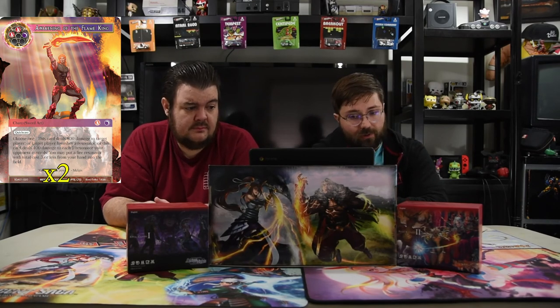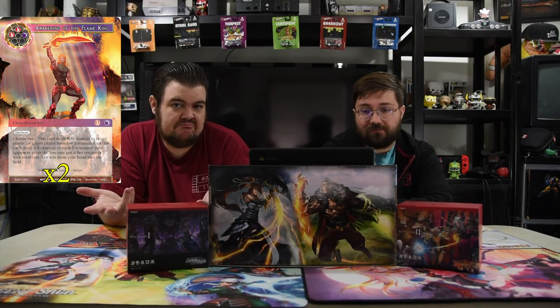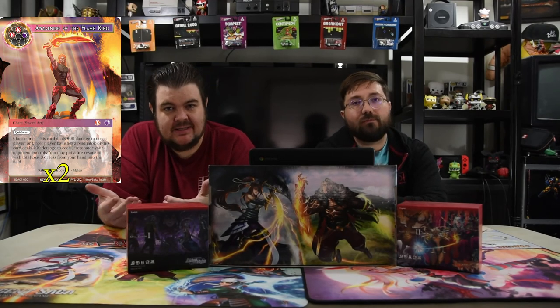Awakening the Flame King costs two red and black, quick cast — choose one: deal 800 damage to target player, target player banishes a resonator, or deal 400 damage to each J-resonator your opponent controls. You may then put a fire resonator of total cost three or less from your hand onto the field. So for three mana, deal 400 damage to their board, then quick cast put in Mad Pyromancer to destroy all damaged resonators. Most of the spells we've talked about are sword arts, so when Wounded Black Dragon dies, you can get them back and do it all again.